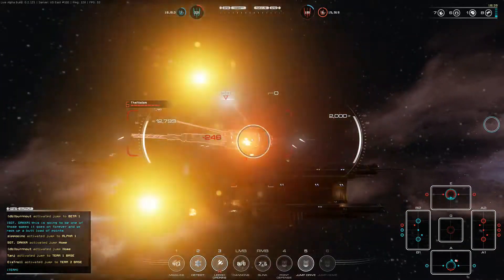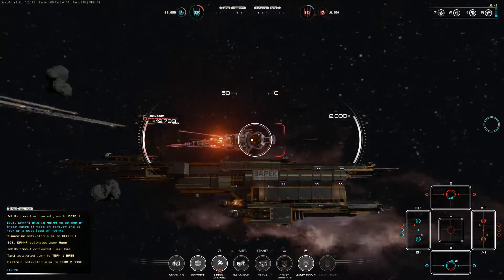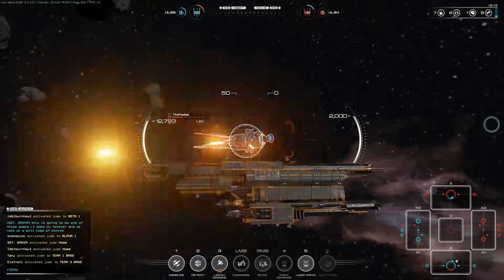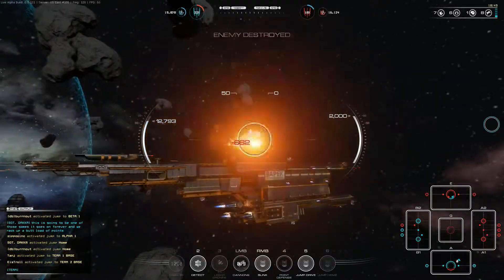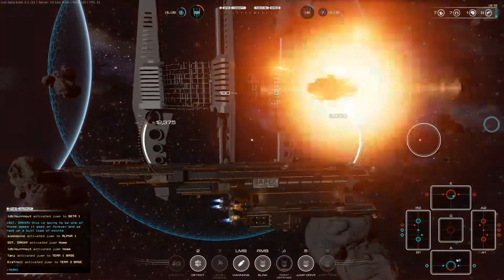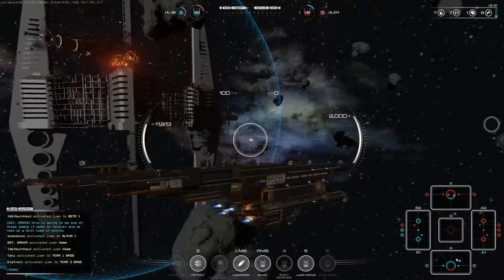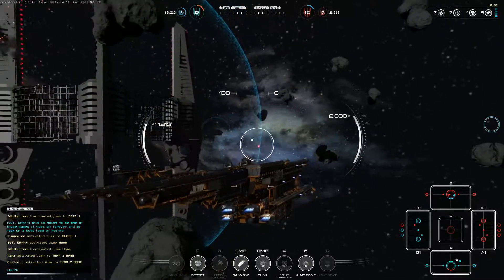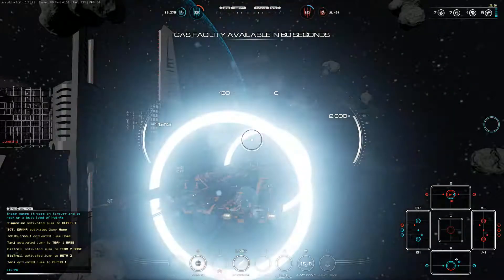Keep moving so that they can't get the big guns on us. Point blank missile barrage — this guy is about to have a very bad day, and by bad day I mean die. We do have a friendly in the enemy base which is pretty good. But I want to go to alpha and secure that node so they can't jump straight through again.